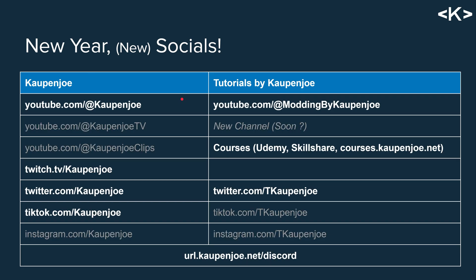Most of the socials already existed, but I basically want to use them more this year. I want to split this up: Cowpendro is going to be more entertainment-focused — making cool mods and showing them in an entertaining way, making gameplay stuff, 100 days, streaming on Twitch, doing some shorts and TikToks. And then Tutorials by Cowpendro is going to be all of the educational content — the Modding by Cowpendro stuff, a new channel coming soon, and all of the courses. I have a Twitter for Tutorials by Cowpendro as well, and all those links will be in the description.